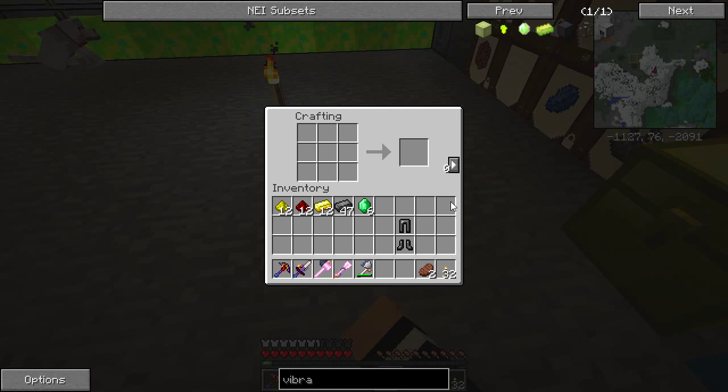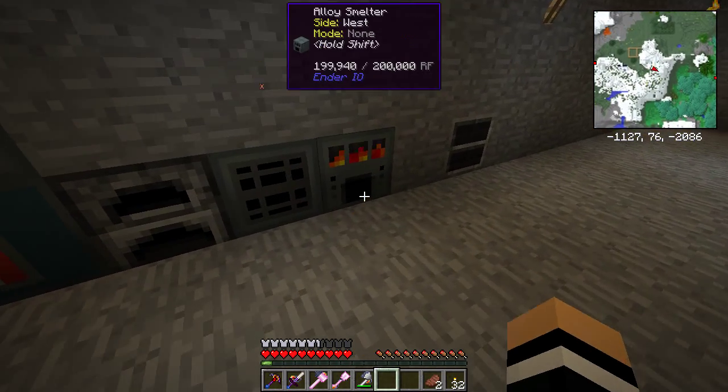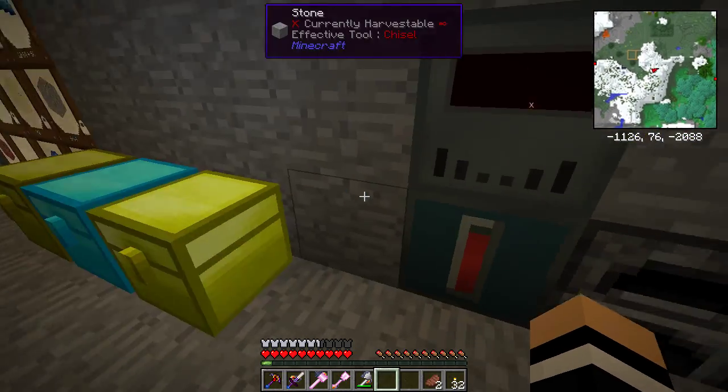We're going to need the helmet because I'm going to make a full set, and the chest piece. The dark steel is actually made in this alloy smelter as well. Dark steel is made out of pulverized or crushed coal, iron, and obsidian. So none of it's too hard to get — you just crush your coal.